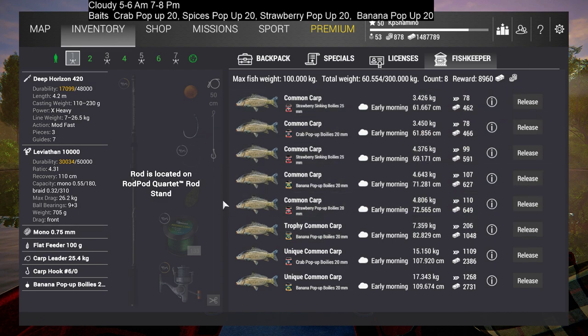Let me show you my setup. I just took my four rods from the UK lake and came here without changing a single thing. Rod 1: Deep Horizon 420, Leviathan 10,000, Mono 0.75mm, Flat Feeder 100g, Carb Leader 25.4kg, Carb Hook 6.0, and Banana Pop-Up Boilies 25mm. The Banana Pop-Up Boilies are very good — I saw it in the UK. Banana, Crab Pop-Up, Spices, and Strawberries are all very good for carp, so I just took my knowledge from the UK lake and brought it to Actuba.